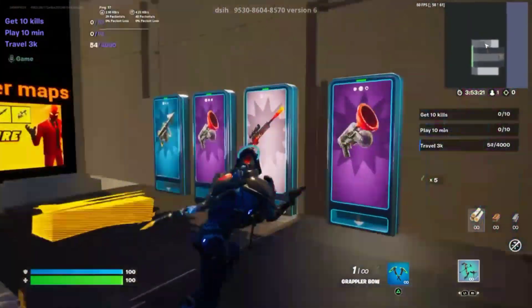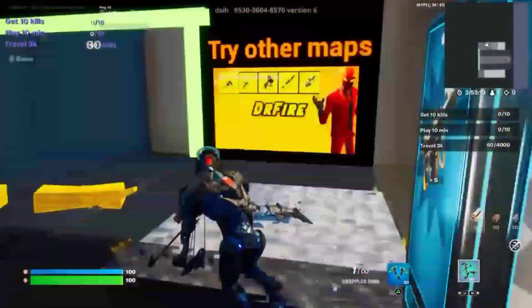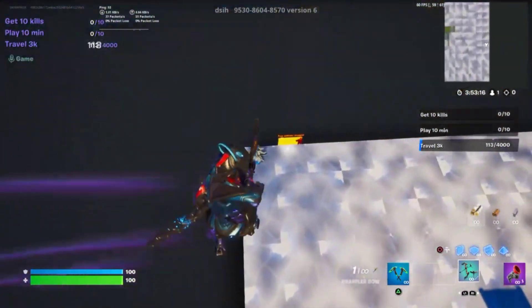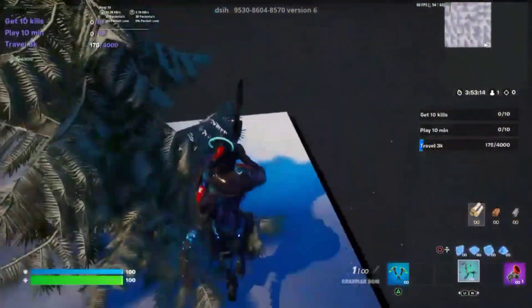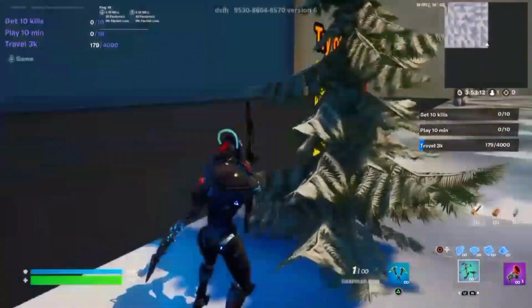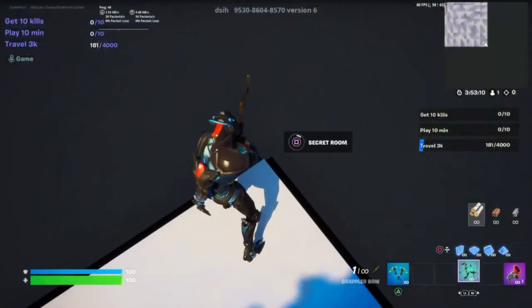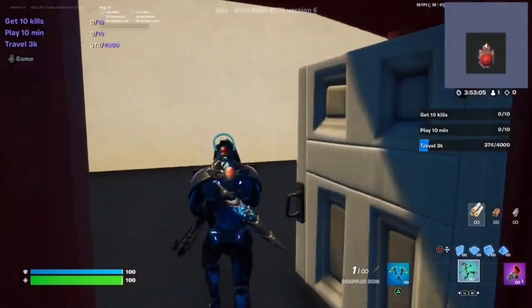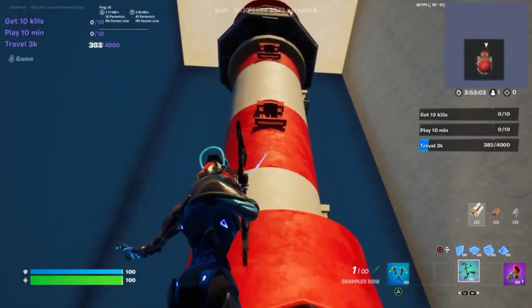First thing you're going to have to do is grab the grappler bow, or just a normal grappler. I do recommend the bow, just because it's better for this certain thing that I'm going to do. So right when you get shot out, go to the left, and right on this corner you'll find this button that says Secret XP or Secret Room, and all you're going to do is simply head out.